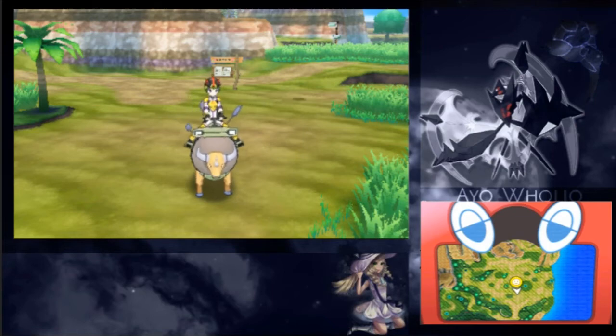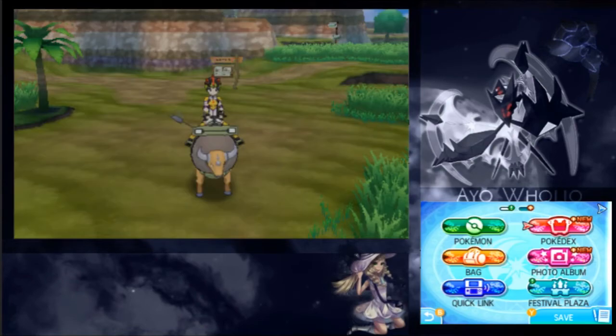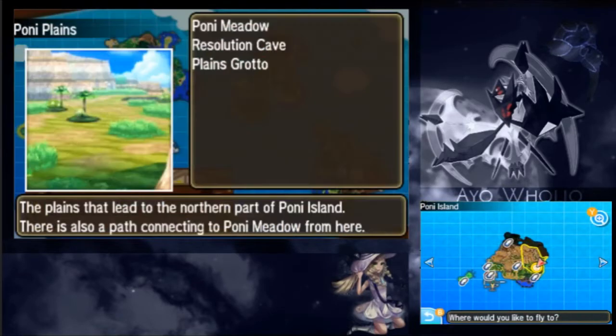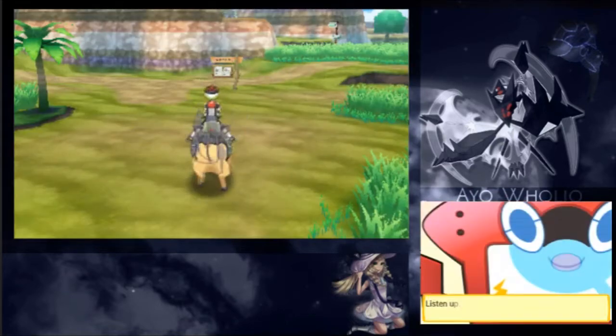Bringing you guys a video on how to obtain the exclusive Kommonium Z crystal and the location you will need to go to. I will show you guys here on the map. Go ahead and click on the Charicific — we're gonna want to be on the Pony Island and Pony Plains area. I am already here.